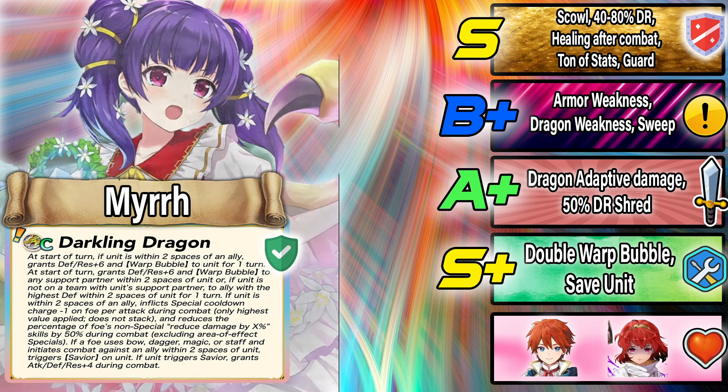If there's no support partner, she chooses the unit with the highest Defense within two spaces — this is absurdly strong. We've seen how good warp bubble can be on Legendary Mér; she was meta for a while because of anti-warping. Now being able to have it on your save unit AND an ally means you can shut down warping very effectively until Mér dies, and even then the support partner continues it for one more turn.